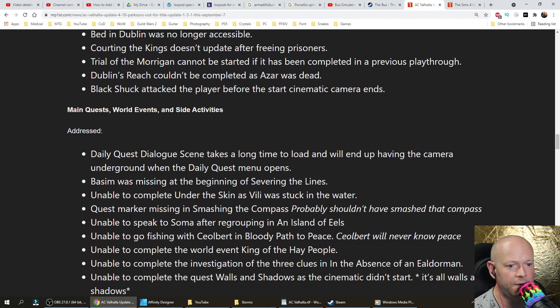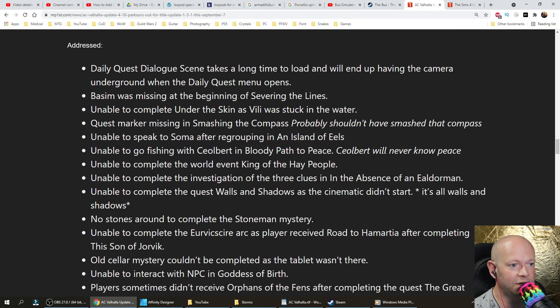Main quests, world events, and side activities fixes: daily quest dialogue scene takes a long time to load and ends up with a camera underground when the daily quest menu opens. Bassem was missing at the beginning of Severing the Lines. Unable to complete Under the Skin as Vili was stuck in the water. Quest marker missing in Smashing the Compass. Unable to speak to Soma after regrouping in An Island of Eels. Unable to go fishing with Colbert in Bloody Path to Peace. Unable to complete the world event King of the Hay People or the investigation in The Absence of the Elderman. Unable to complete Walls and Shadows as the cinematics didn't start.